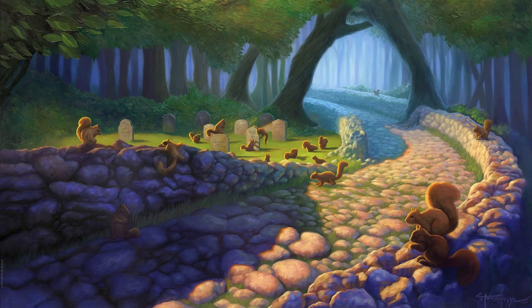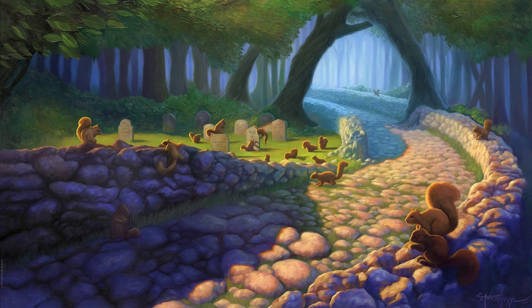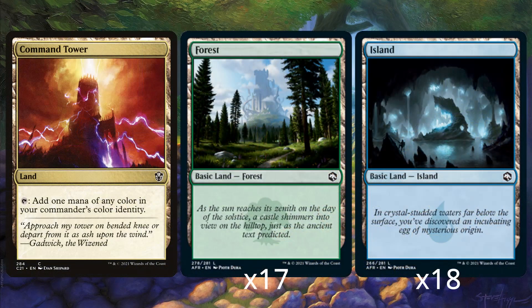Finally, we've got the land cards. This is a very simple section, so I'll show all of them at once. We've got one Command Tower, 17 Forests, and 18 Islands. It's your basic.